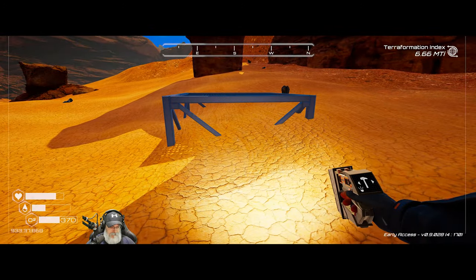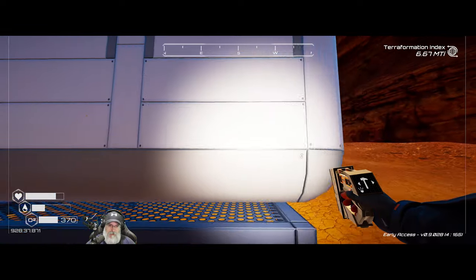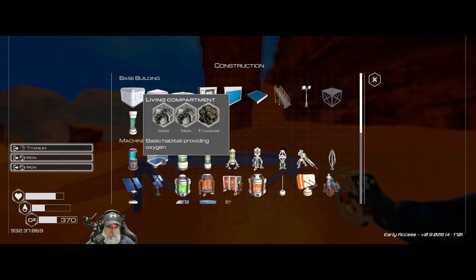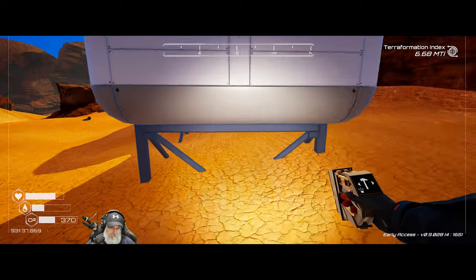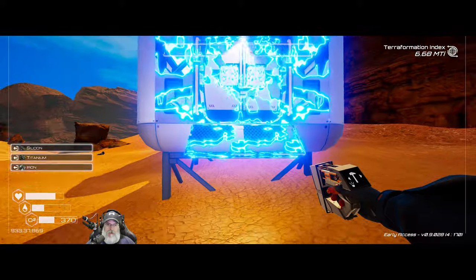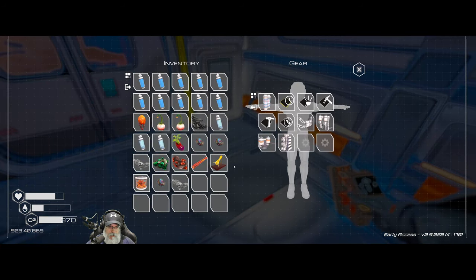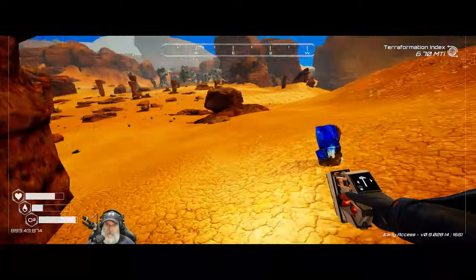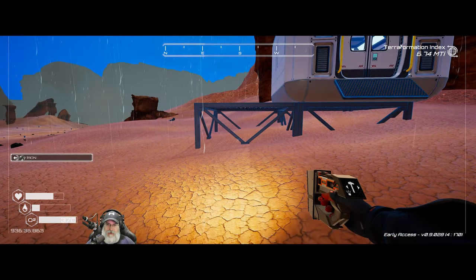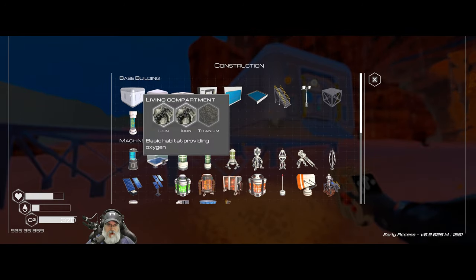Let's put that there and we'll put this on top. I'd like to pull it back a little more this way — it's really hard to tell exactly where it's going down. Do I have enough to make another? No, I need more iron. Let's replenish our O2 and grab a piece of iron. Let's put another foundation down and another compartment — now we need a titanium.